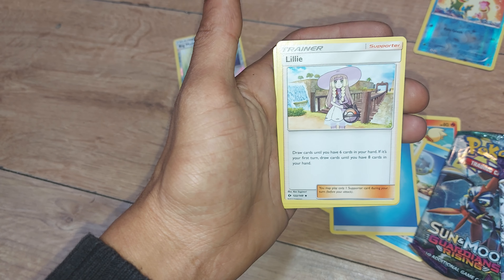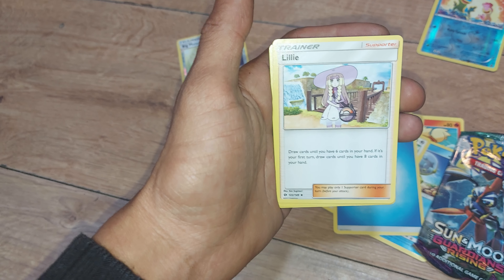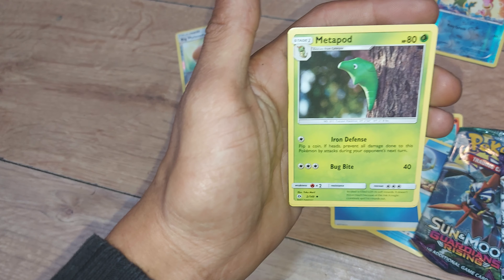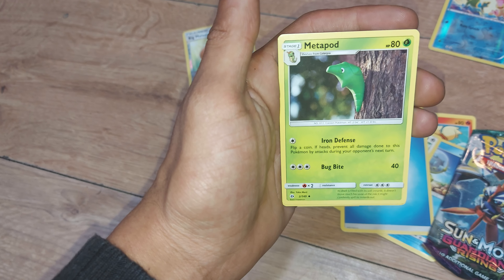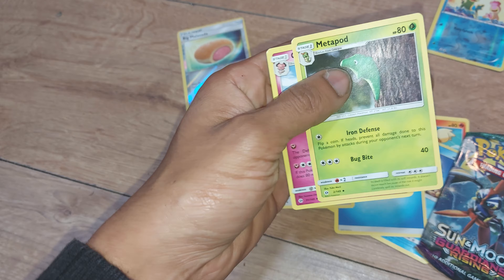Followed up by a Trainer Support — Lillie: draw cards until you have 6 cards in your hand. If it's your first turn, draw cards until you have 8 cards in your hand. That's a great card to have at the start of a match. Metapod up next, from Generation 1, a Grass type Pokemon with 80 health points — Cocoon Pokemon, Dex entry 11, with the moves Bug Bite and Iron Defense.